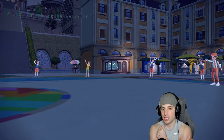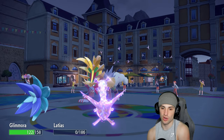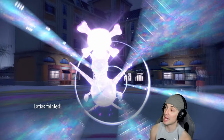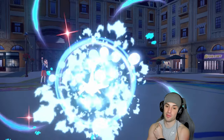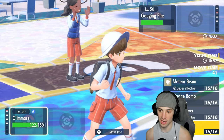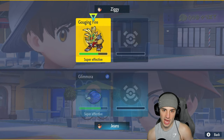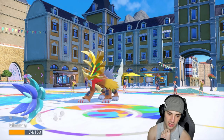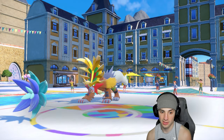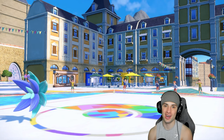Breaking Swipe could KO Latias. How many Tailwind turns are left? Toxic terrain is on the field too. Glimora, one Earth Power is all it takes to win this game. I probably should have doubled down into Gouging Fire but one Earth Power wins this. Breaking Swipe flies — Latias soaks it with an attack drop. Earth power for the win! Let's go, Glimora clutching up with a big Special Attack boost, KOing Gouging Fire. We are one and one!